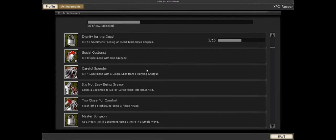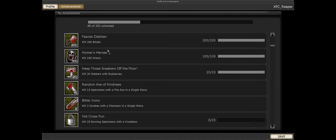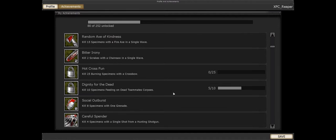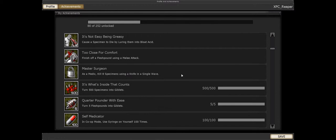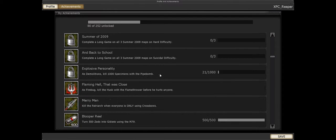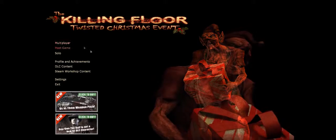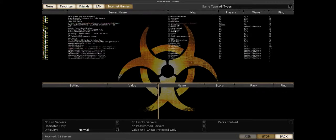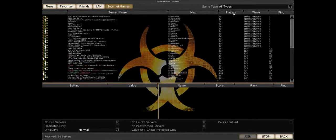Some achievements range from completing a map on a specific difficulty to killing Stalkers with explosives, killing Sirens, killing Bloats, 10,000 specimens, or 10 specimens feeding on dead teammates' corpses, 25 burning specimens with a crossbow. There's one where you have to use an entire M4 magazine and eliminate only one specimen with it — which is pretty funny to actually try to get.